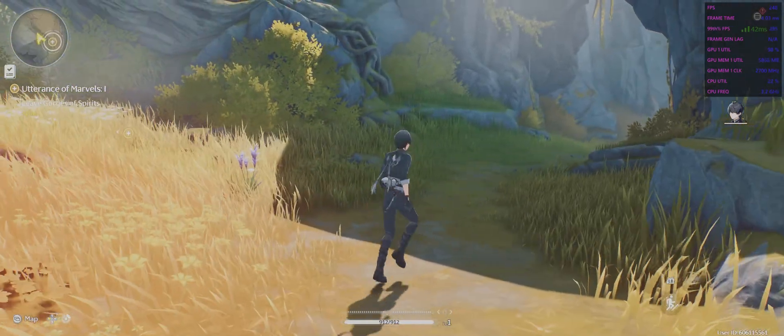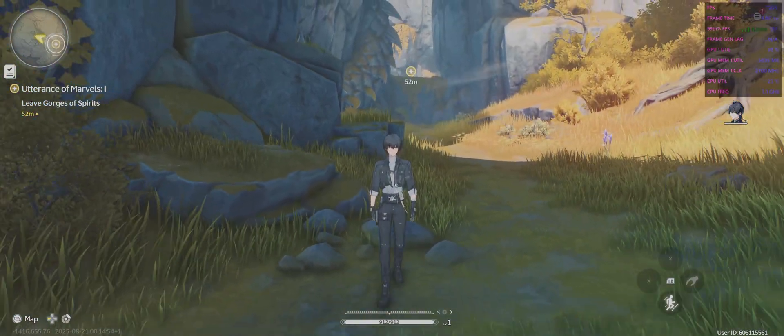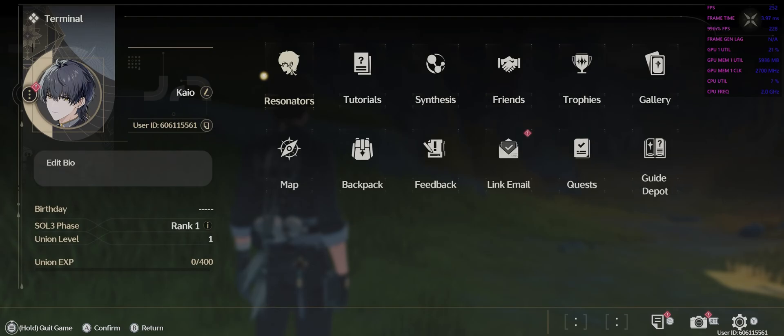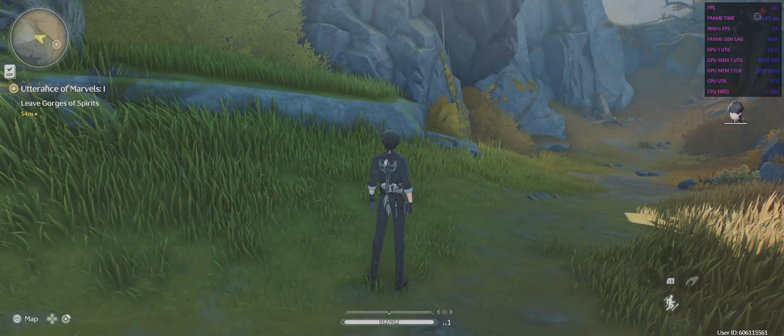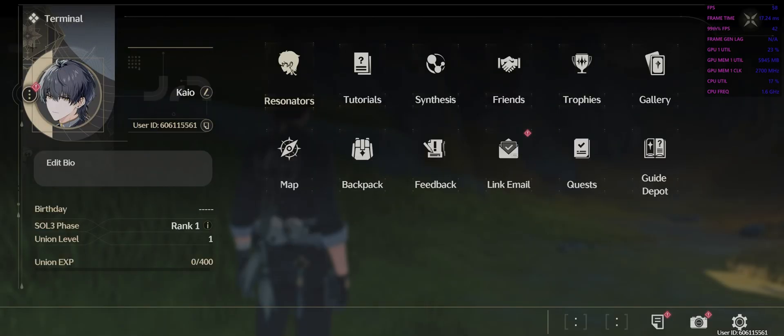I don't know if there will be any crashes but it seems totally safe to install. That is why FSR4 and other options weren't coming up — you needed to add those files manually. I downloaded them from TechPowerUp, or you can just use the links in the description. Thanks for watching and I'll see you in the next one.